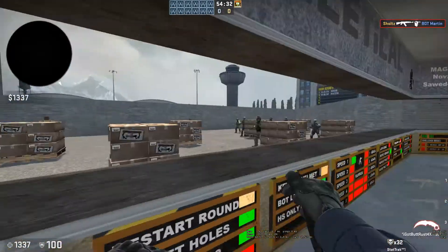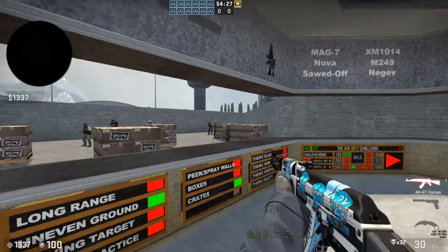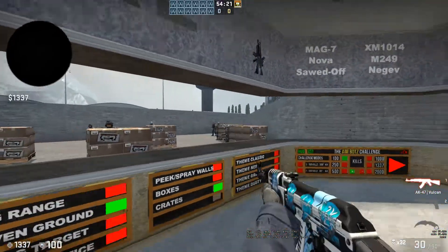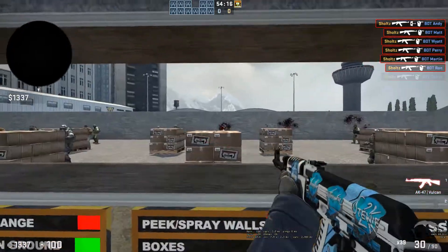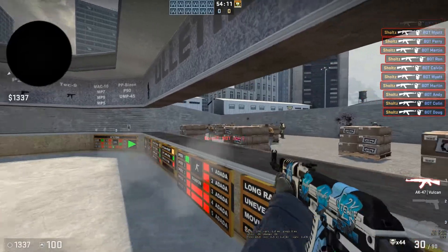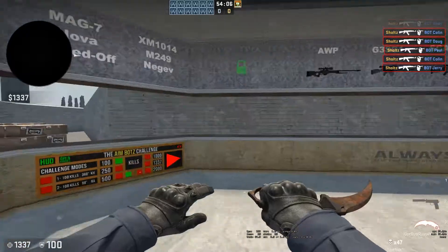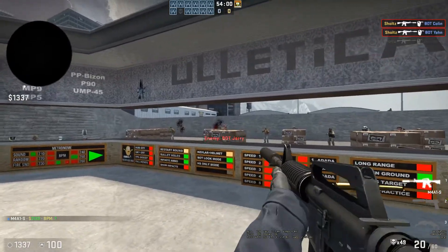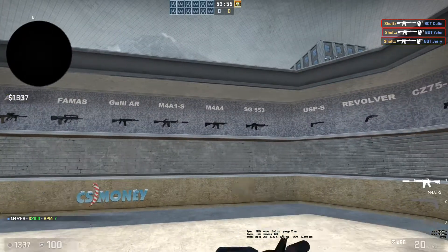What I'd try to do is practice your bursts for a while — probably about 100 to 150 kills of just bursting, getting your aim warmed up to hit headshots within the first couple of bullets. Then go from there — do that with the AK, do that with the M4, and if you use any other rifles a lot, maybe try it with one of them too.